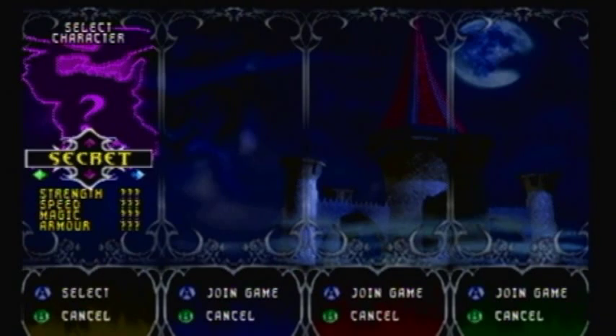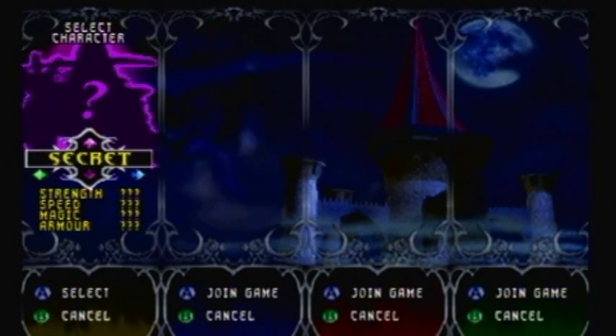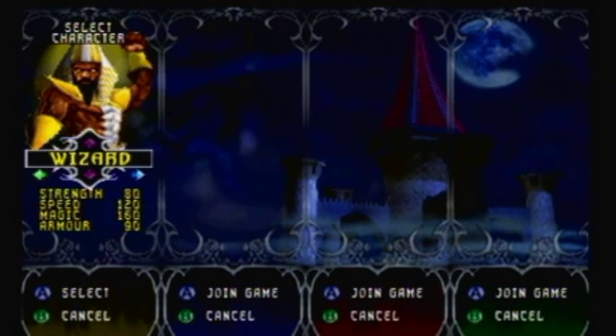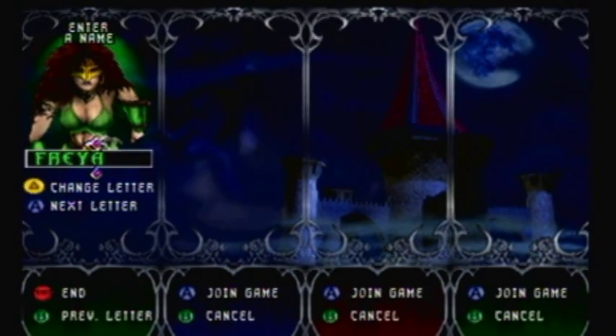You've got four characters you can start with: Archer, Wizard, Valkyrie, or Warrior. I think Valkyrie is like one of the last secret characters you unlock, so I'm going to start as Valkyrie because you don't see her until later. I'm going to be green because I like green.